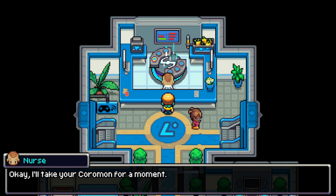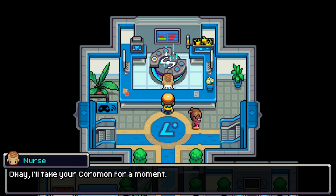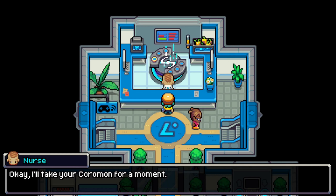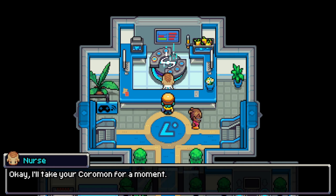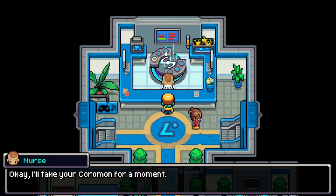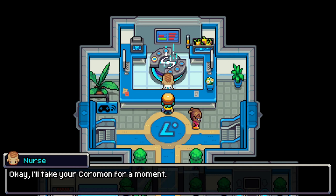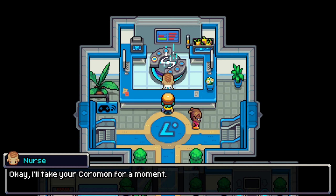I've always dreamed of sailing beyond the horizon instead of working in the lab. Anchors away, three sheets to the wind. Maybe one day. Good luck. What's up here? No hidden item — I'm disappointed. There's the Phoenix Shard. An HP cake. There's a switch — that's how they work. SP cake.